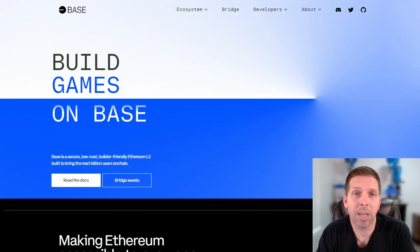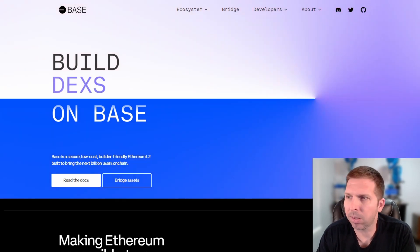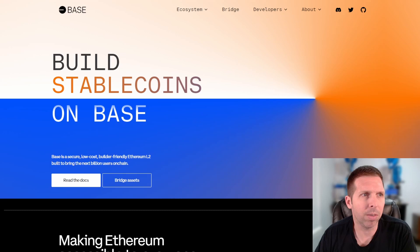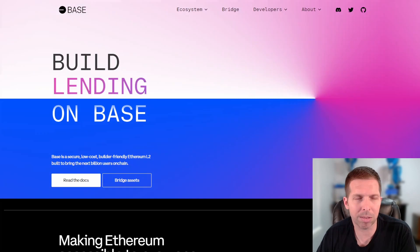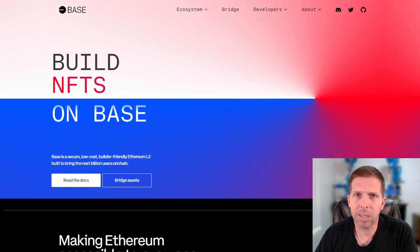Welcome everybody. In this video we're going to be taking a look at the Base L2 network, a layer two on Ethereum designed and basically funded by Coinbase, built on the OP Stack same as Optimism. It's very fast, very cheap, and it's been getting very popular lately. I am not paid by Coinbase, not affiliated in any way — this is just me looking at it and seeing what's going on right now and looking at the future a little bit.